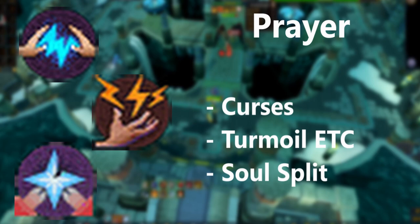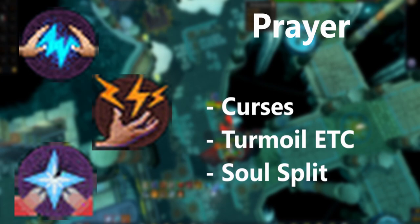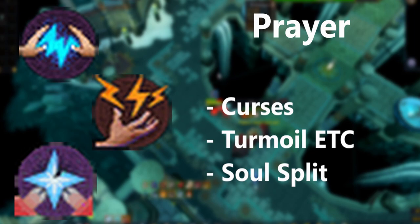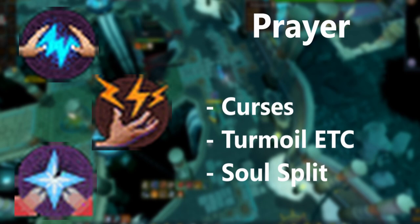The next useful unlock is Prayer. You want to unlock Curses, which is done through the Temple at Senntisten quest — a fairly mid-level quest you should be able to complete easily. Then you want 95 Prayer for Turmoil and to unlock Soul Split. A bit further down the line you'll want the 99 Prayers, however they are about 500 million each so that's a longer-term goal. The tier 95 prayers like Turmoil are a very nice starting place, and having Soul Split definitely helps with a lot of mid-level PVM.